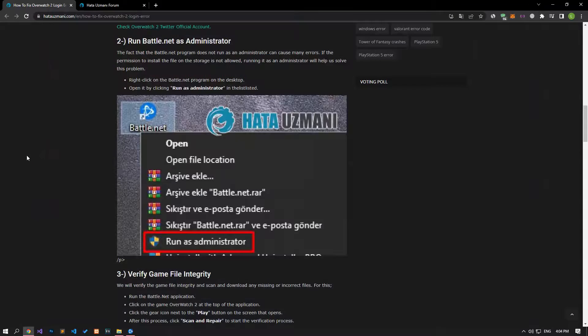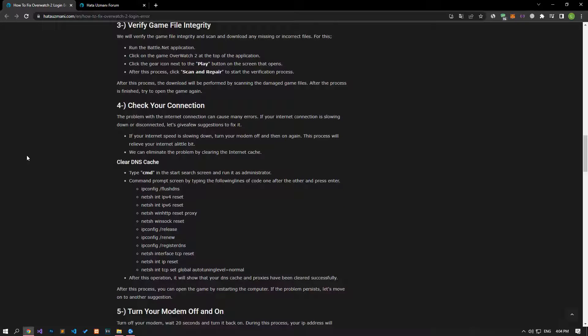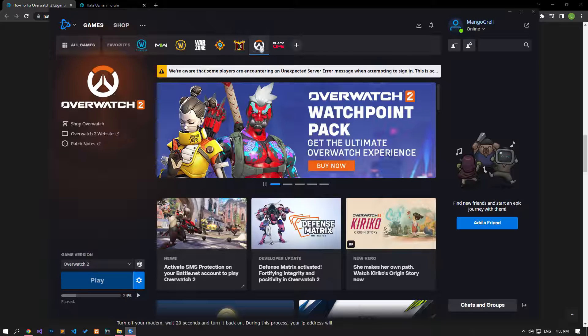We may need to verify game file integrity and scan and download missing or faulty files. Open the Battle.net application, select the Overwatch 2 game, click the settings icon next to the play button, and click scan and repair. Do not close the application or restart the computer until the verification process is complete. After the verification process is completed successfully, you can check if the problem persists by running the game.